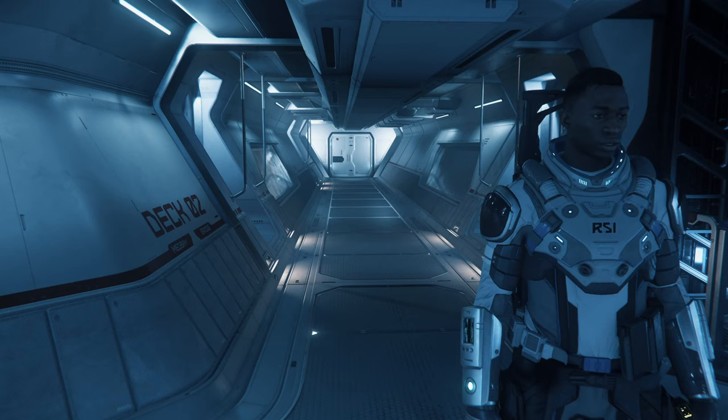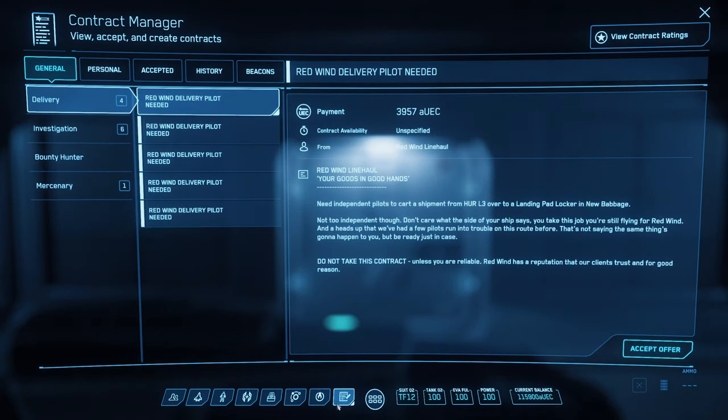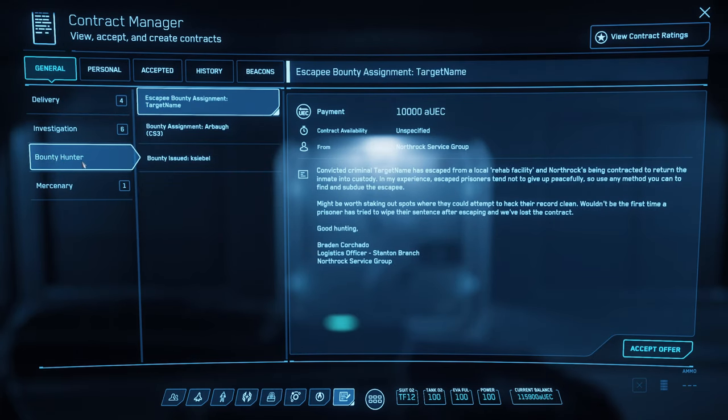When you want to get involved with bounty hunting, you need to hit F1 to go into your mobiglass, then go to your contract manager and select the bounty hunter tab.